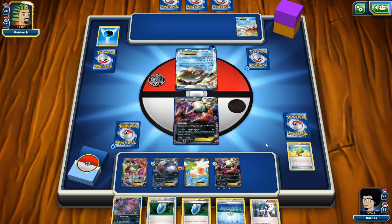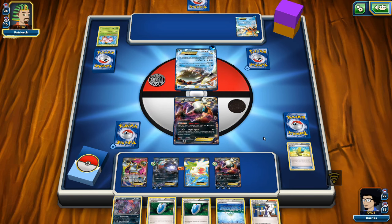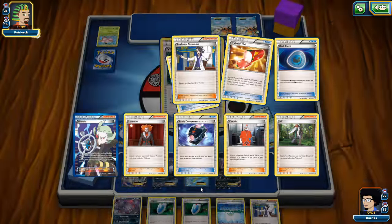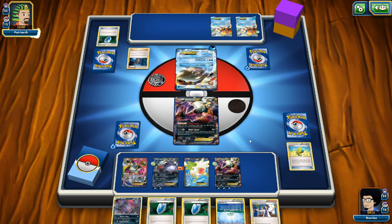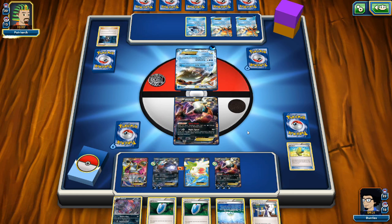My opponent powers up his Keldeo EX — Keldeo can actually 1-hit KO our Darkrai if it has enough energy attached. I wasn't expecting Kyogre in this deck. Another Keldeo comes out, then Archie's Blastoise is played. My opponent has 1 energy in the discard pile but there's not much point in Super Energy Retrieval for just that one. My opponent's bench is now full and both of us have had a very good start.